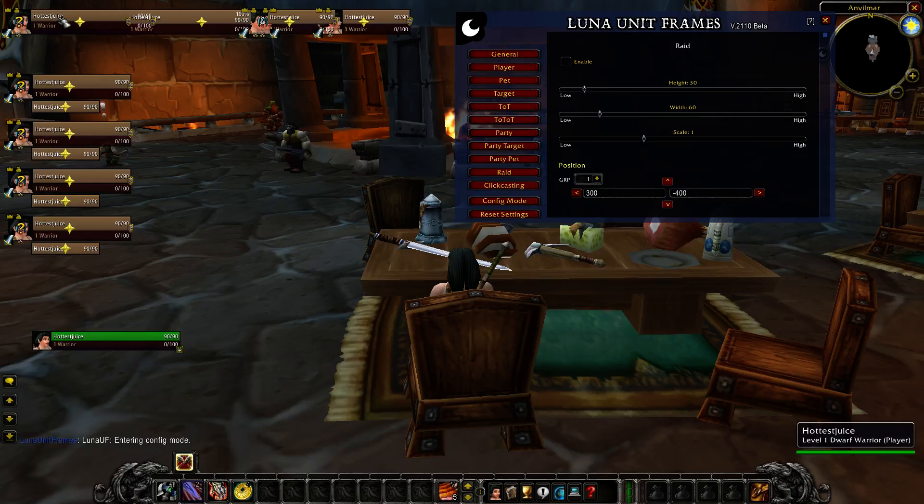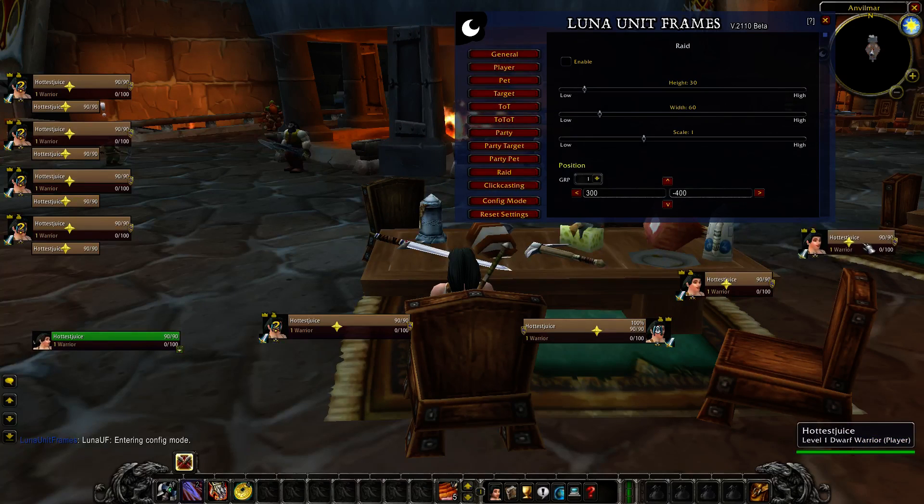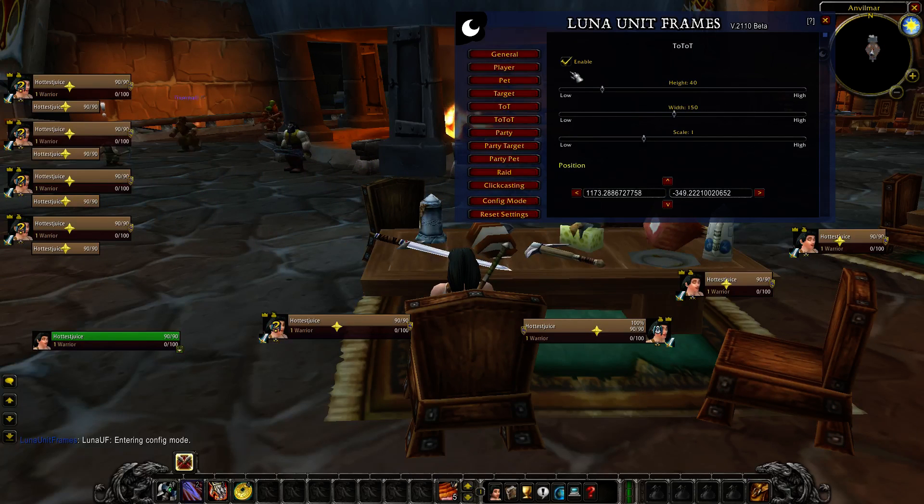This is your main character, so you would want this to the left of something — I usually put it about right here. Let's just move everything down a little bit. This is your target, this is your target of target, and then this is your target of target of target. We're just going to disable that as well.